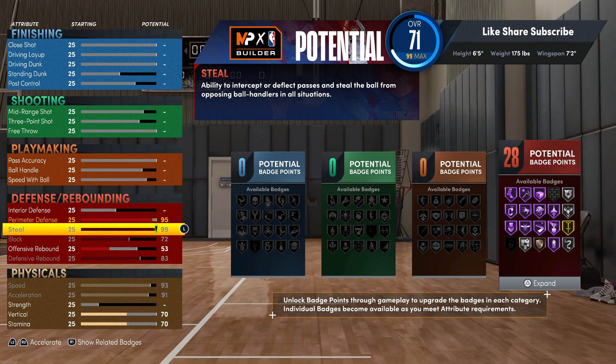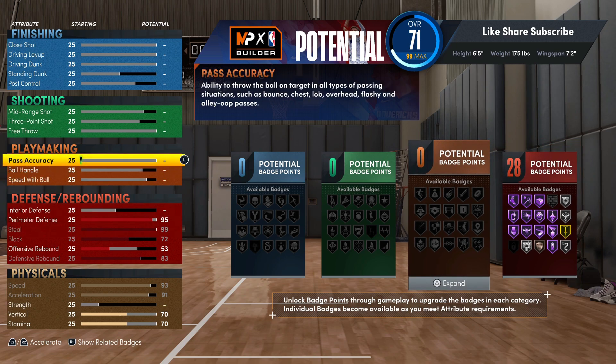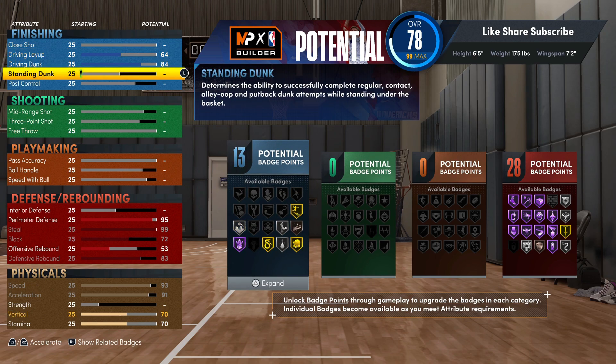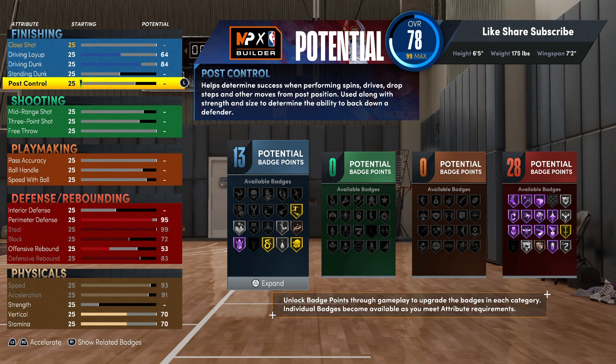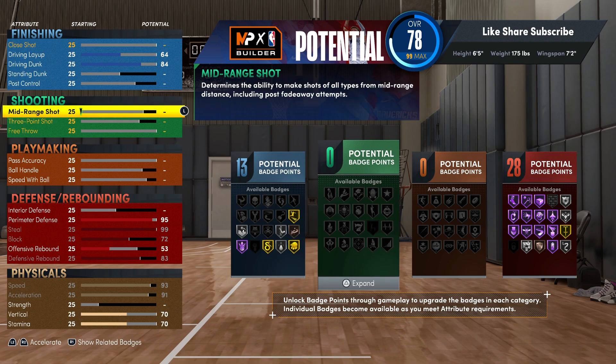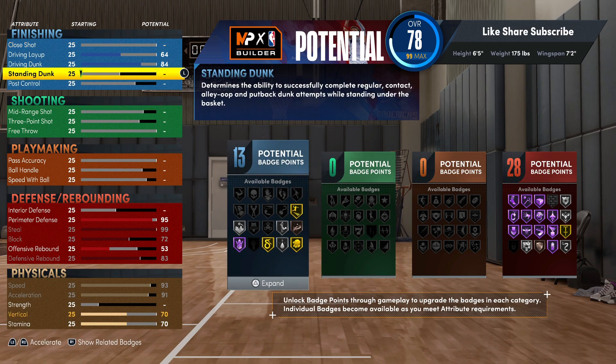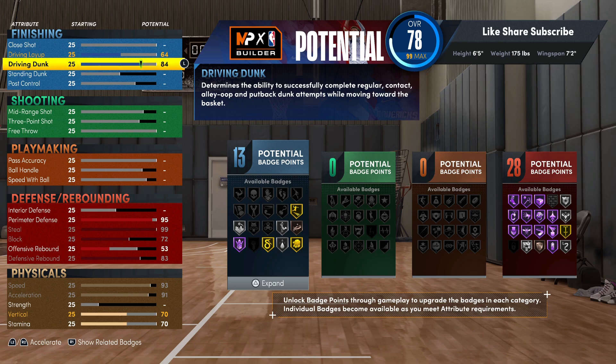You can use badges on not just your main couple, you can have some extra badges. Next we're gonna go to finishing — we're gonna get the pro contact dunks, so we need 84 driving dunk. Close shot is gonna go up when we put the mid rating up. You're gonna have contact dunks on this build, but really that's not what you're gonna be in here for at all. Your role on this build is literally to lock down the ball handler.